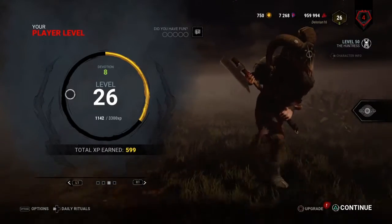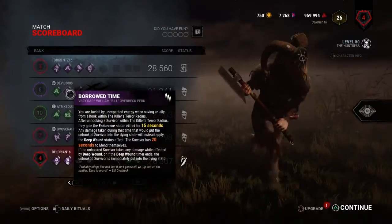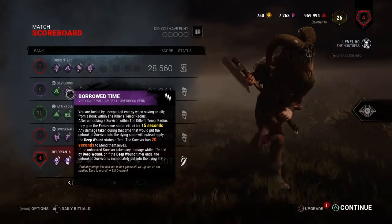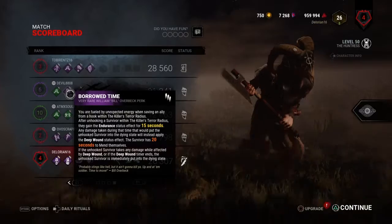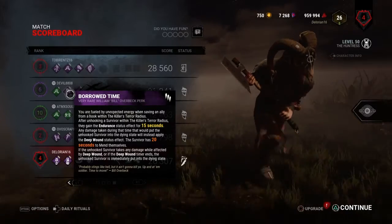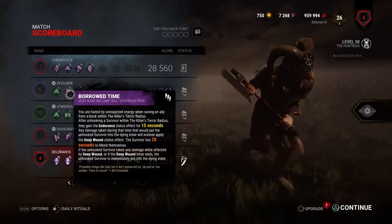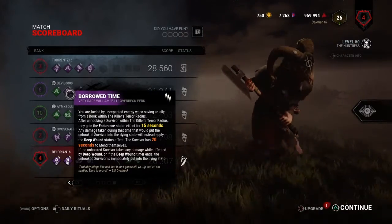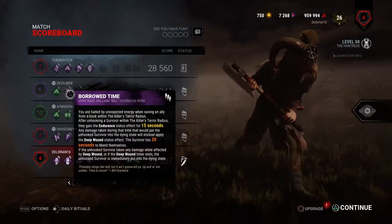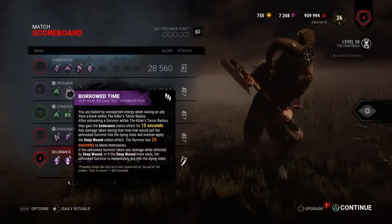What ranks was I dealing with? Rank three, rank six, rank ten, and rank two. I don't even know if that was an actual survivor friend squad or not — seems like it is. Nah, because the Jane that escaped is on console.